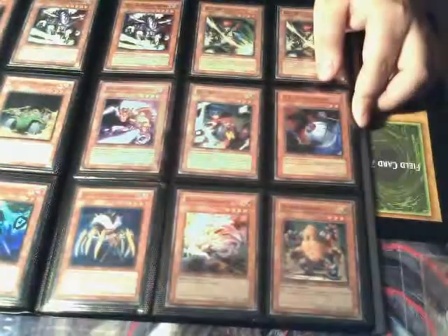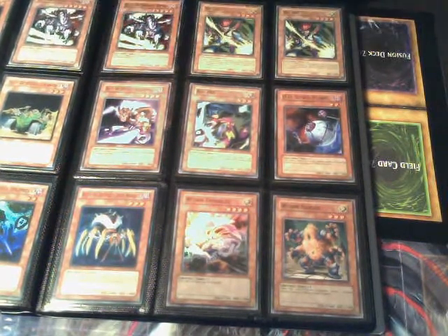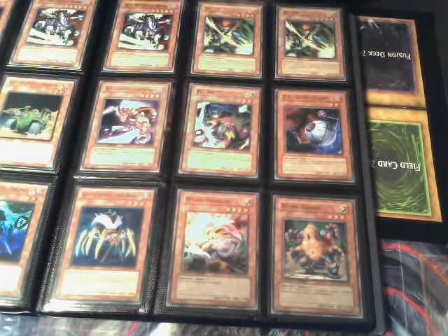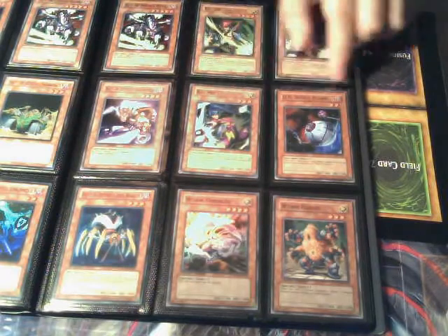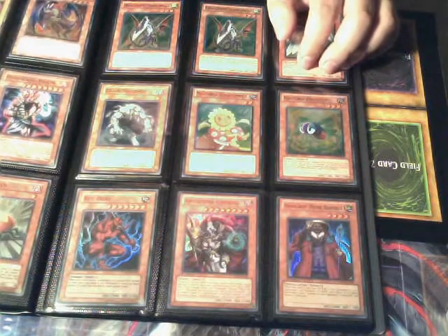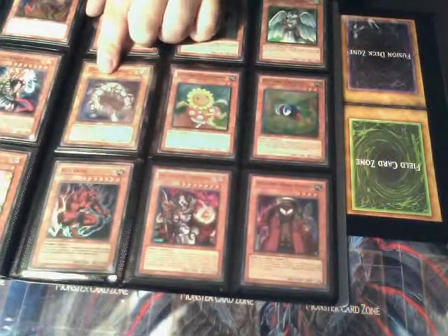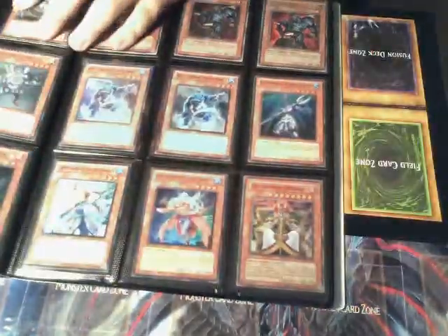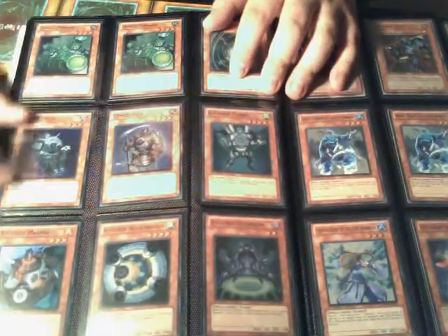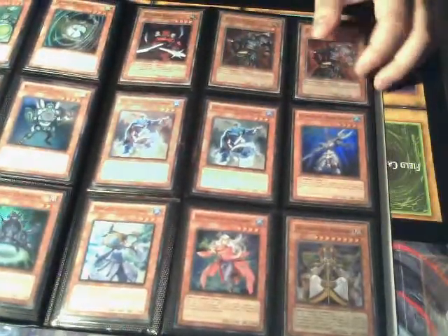I got a couple Ally of Justice cards — I don't know if you guys really like those but yeah, I got those. I got a bunch of Rajhens or Raijins or whatever, and more worms over here. Two more pyro monsters — there's a couple Fusilier stuff on this side. A lot of pyro stuff, Level Eaters. I know Dragunity entities are hot — I got three right here. Grave Squirmer, a couple more cards. A bunch of Gen X monsters — I haven't really seen these in decks so I don't know if they're good, but I'm pretty sure they're decent.